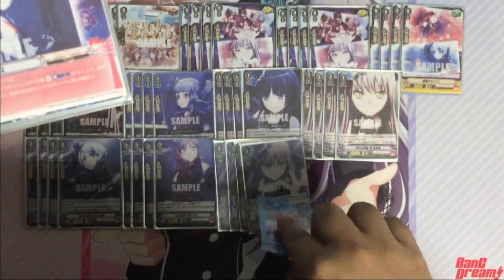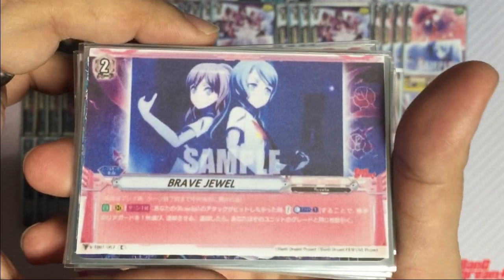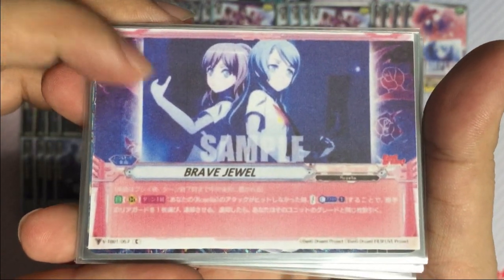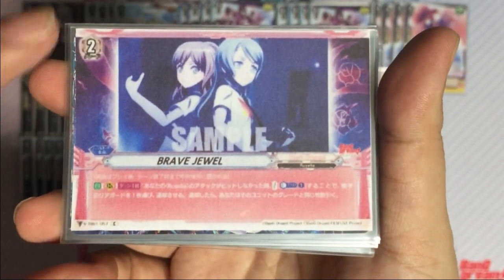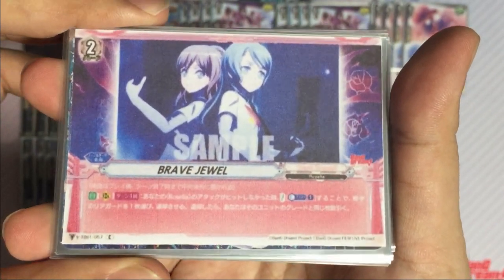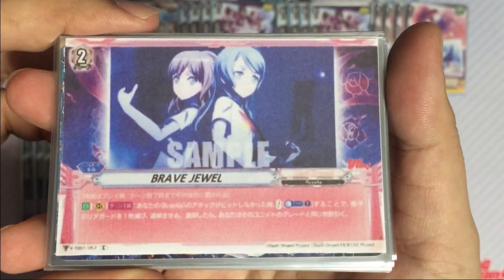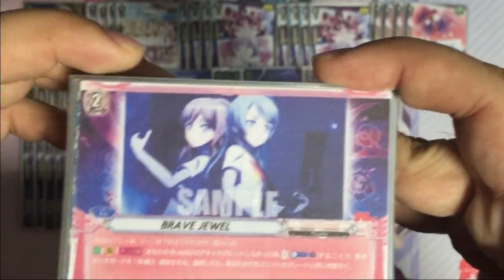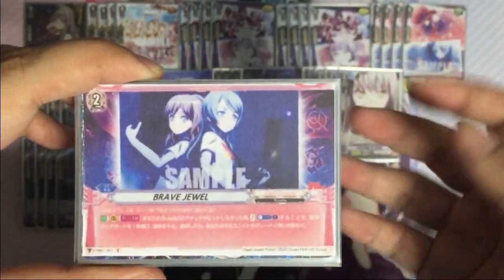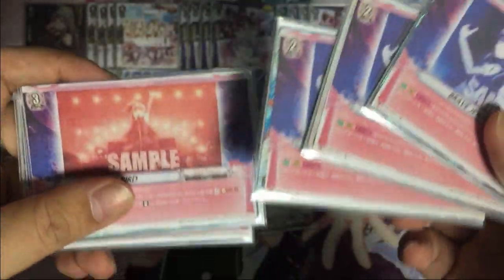Two copies since we can retrieve it from the drop. Next is Brave Jewel: once per turn when the attack of your Roselia unit does not hit, counter charge one, then choose an opponent's rear guard and retire it. If you do so, draw cards equal to the grade of the retired unit — so if you retire a grade 3, you can draw three cards, which is a lot more pressure compared to the grade 1 order.